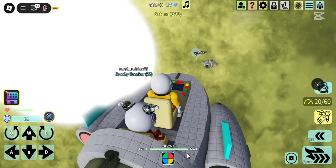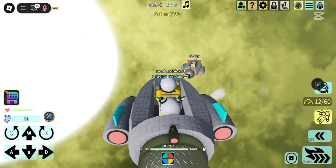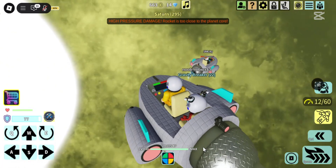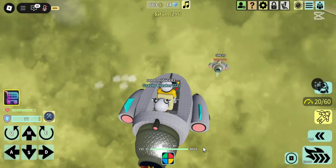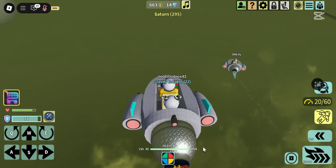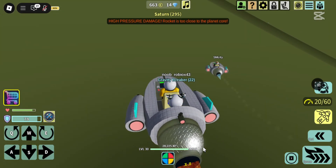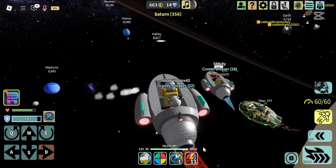He got the orb, but he's low on health. He's boarded the savior — we'll be here if he needs us. It's a little tense, but I think he'll make it. Another brave space explorer on a conquest. SM City has obtained the Saturn orb!